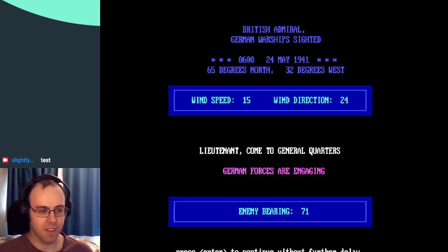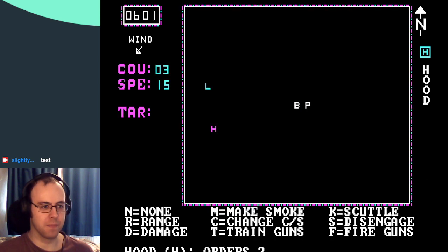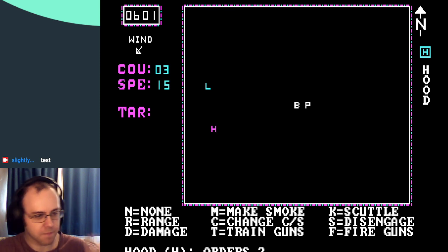There's an alarm. I can't actually see what's at the bottom — HUD H. Orders: none. Range — which ranges your guns, like it points your guns at a specific ship. D is damage, I think that just tells you what damage the ship has taken. M makes smoke, pretty obvious. C is change CS, I don't know what that means. T is train guns — that might actually be the one I thought range was. Range then might just tell you the effective range of the guns. And T is to point them.